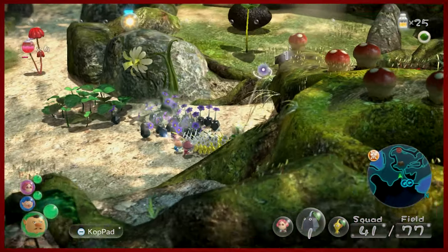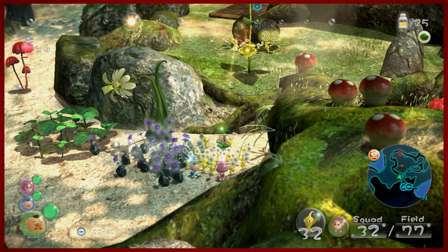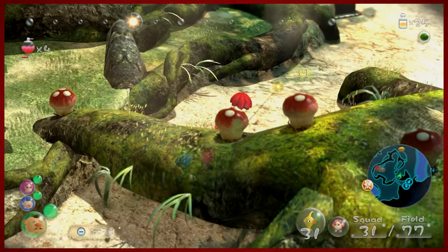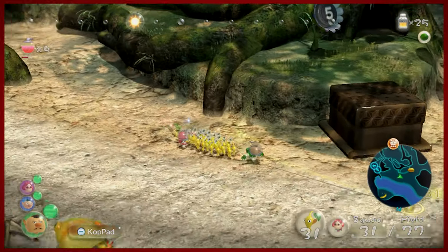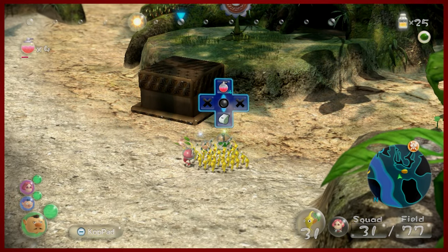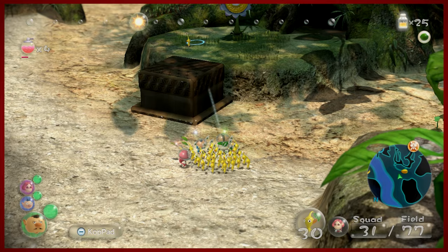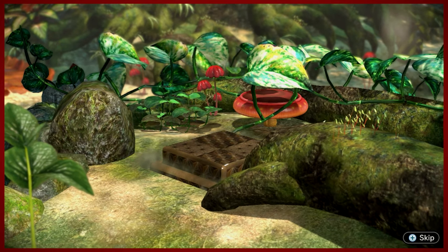Rock Pikmin can hang out. You'll need yellows for this one, obviously, because they're the ones that can be thrown the furthest. Your yellows will take that down for you. You're going to want to throw your Pikmin and all of your captains, except for one, onto this pressure plate. Any amount of pressure on said pressure plate will cause your Pikmin to raise this one up, so we're going to want to throw all of them.